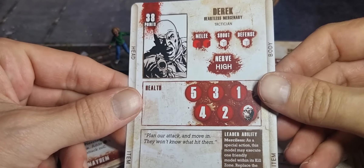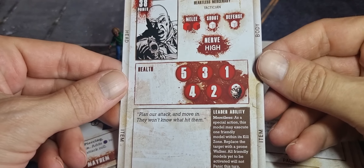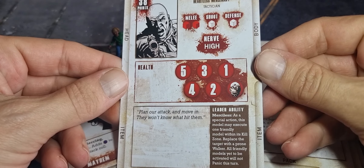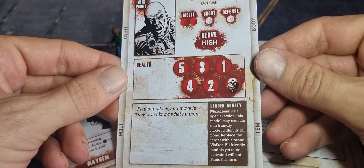Finally we get a new card for Derek, who came in the core set. He's now 38 points. He's a heartless mercenary and his leader ability means he can kill one of his own friendlies in his kill zone and replace it with a walker so the rest of his team doesn't panic.